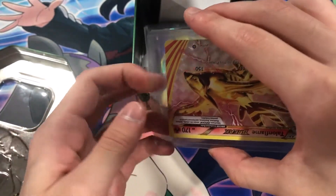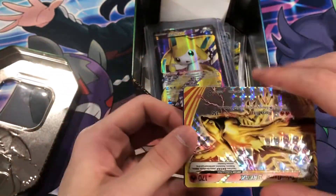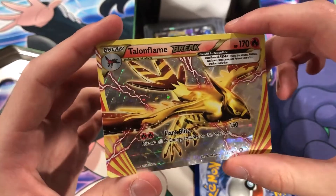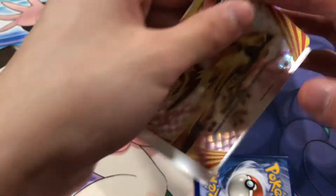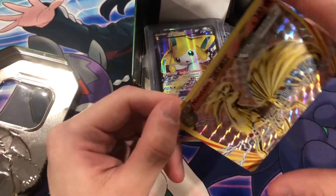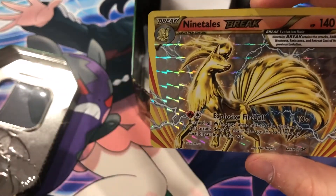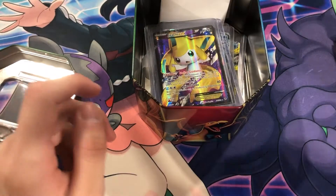Talonflame BREAK — nice condition. What else was in here? I don't remember. Oh, Ninetales! I don't remember what else was in this guy's collection though. I think there were a few more Prime cards, maybe. Magnazone EX with the Jirachi — very nice.